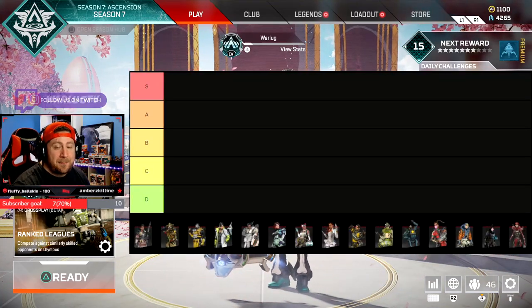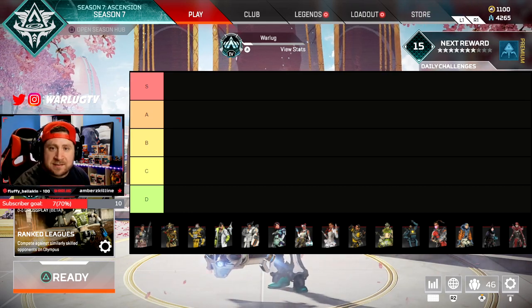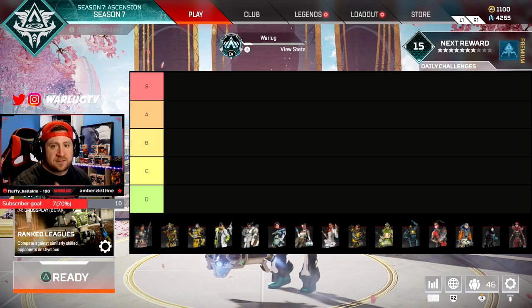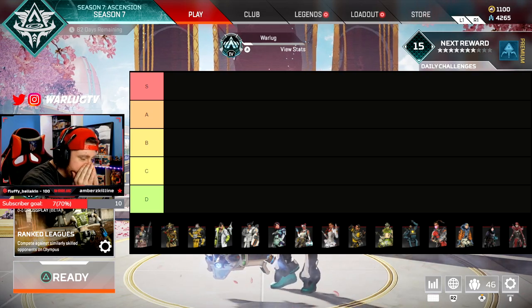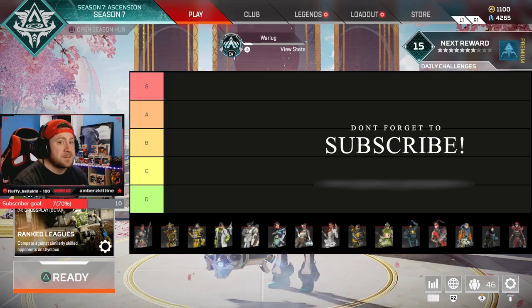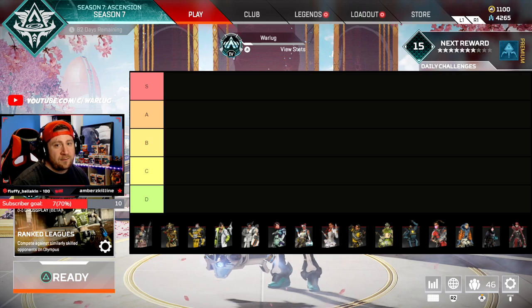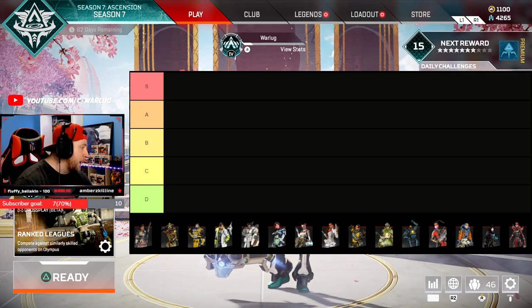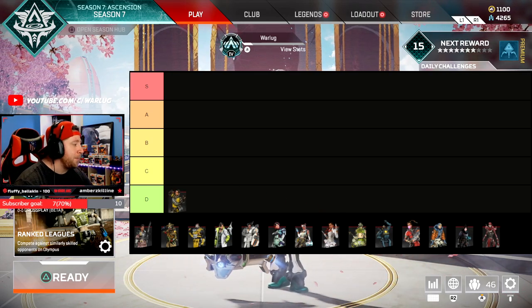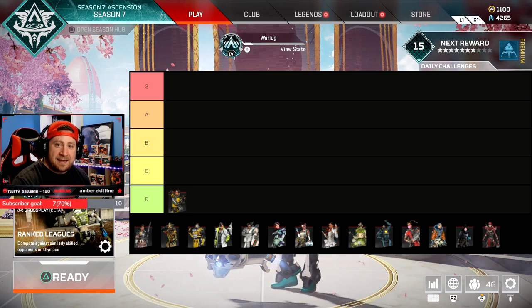Starting in D-Tier — with all the recent updates in Season 6 and Season 7, I don't think any legend deserves the F slot. But there are still some legends that fall short in overall rankings and power levels. Starting first and foremost is Mirage.